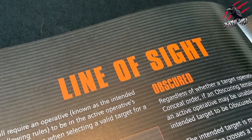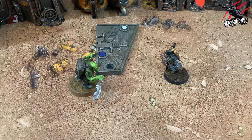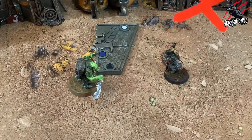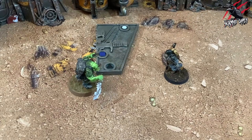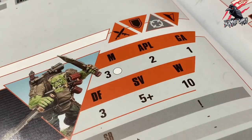The rules for determining if the target operative is visible will be covered in line of sight and I'll be going through this in a later video. If there are no valid targets for combat, the fight action cannot be resolved and you must choose a different action for the operative. The action points subtracted for the fight action are then refunded to you.